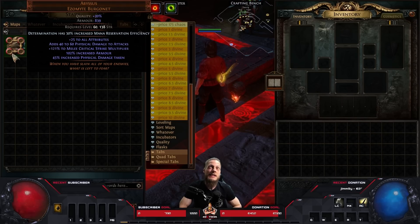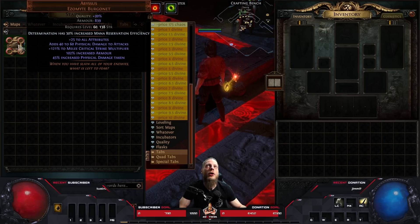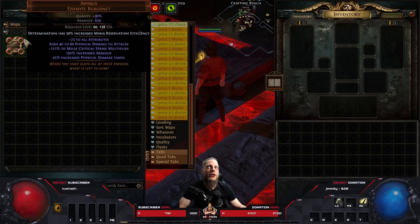Abyssus gives 40–60 physical damage to attacks — huge on a Void Forge build — plus increased crit multiplier and all attributes, which is super sweet. But there is one major downside: 45% increased physical damage taken. This is a more multiplier to incoming physical damage. We need to build our character so that even with 45% increased physical taken — which functions as a 'more' multiplier — we can survive. The way to counter it is by stacking endurance charges and armor, like a Determination enchant on the Abyssus.